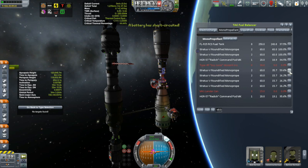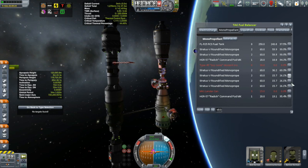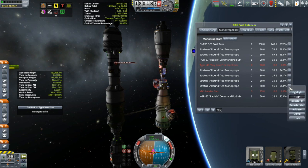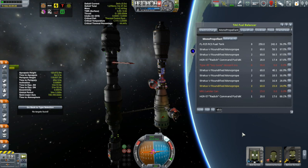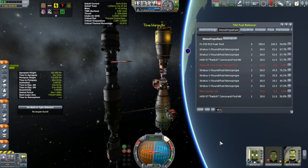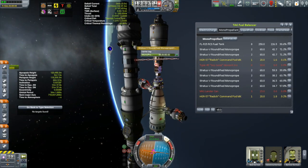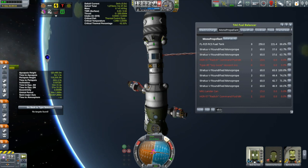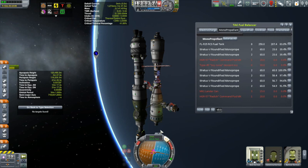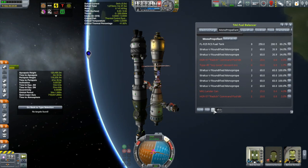Once docked, we start transferring fuel over to the Korion and to the space station. But I found that even at the lowest rate the Fuel Balancer would let me transfer, I still got a really dangerous-looking wobble as the mass shifted about. So I'll admit it — I cheated. I went to five times speed, which freezes all of that rotational physics, and I could just transfer the fuel without worrying about it.